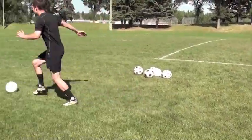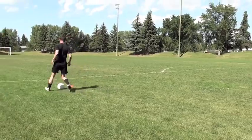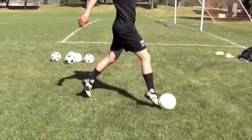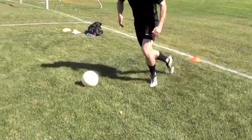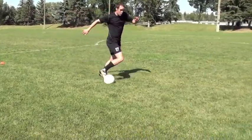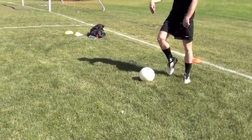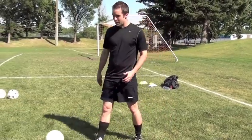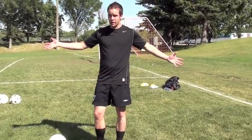So as you're dribbling, you should be a little touch-less. Tip of your toe. And you can go faster. But as you're dribbling with speed, it should be with the outside of your boot or your toe. The best way to practice that is just put two cones out and try to go as fast as you can.